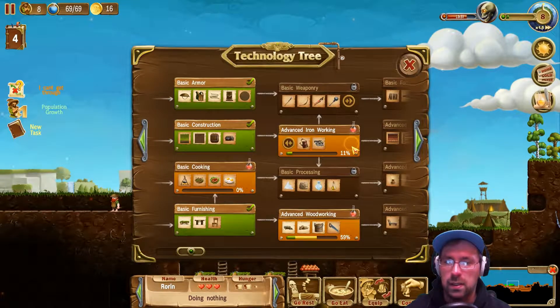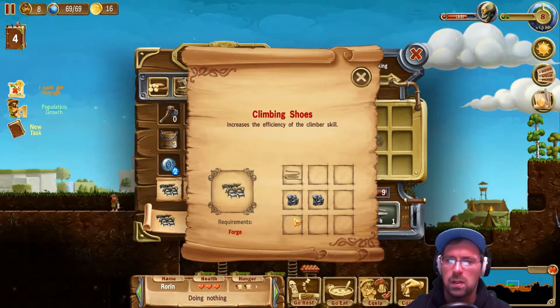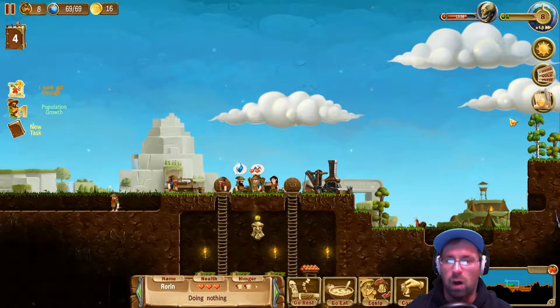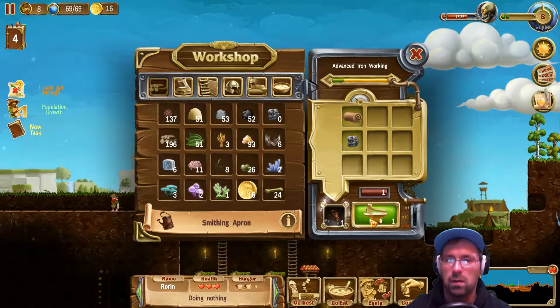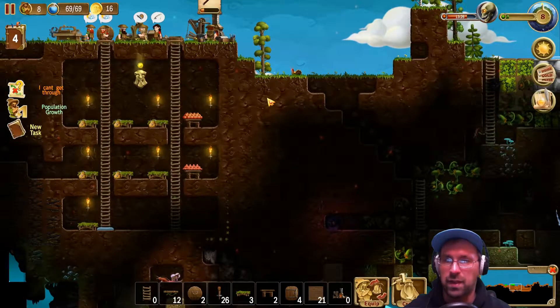What else is in that tree? Smithing aprons and climbing shoes. Tell me of climbing shoes — improved the efficiency of the climber. I really should have seen that coming. It's not a bad way to go. Use up the last of my iron. I can make eight of those. I want the weapons, and I want to get to the next tier. What else can I make? A smithing apron. We'll make one of those. All right, now we sit back and let him build. Let's have things go. Here's hoping.